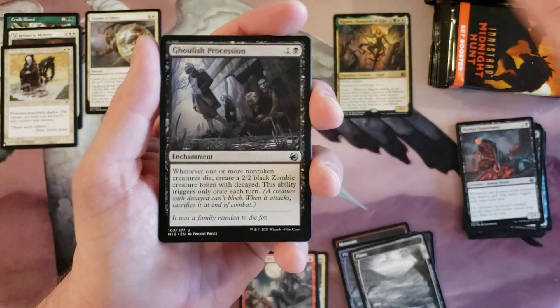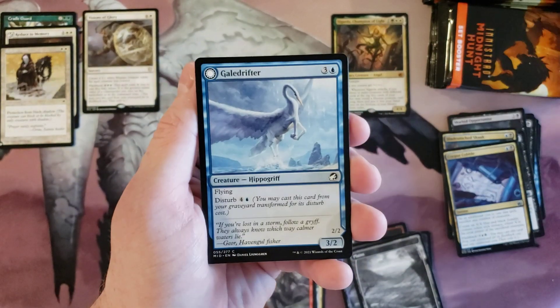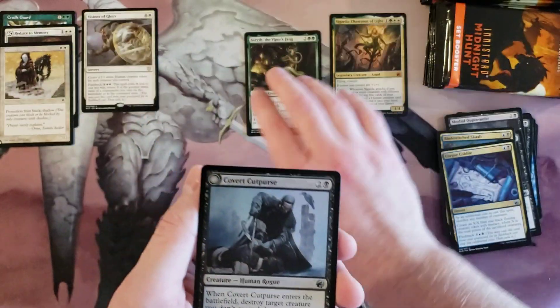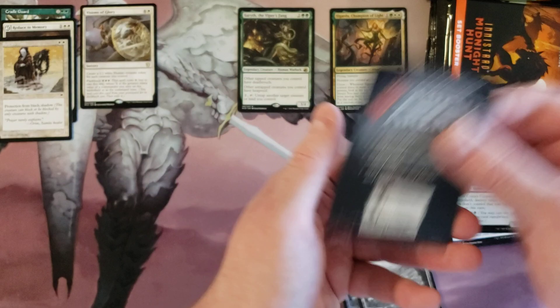Going through them quicker, no time to read. We got Ghoulish Procession. Sarith — cool card. The Viper's Fang. And Covert Curse — foil!